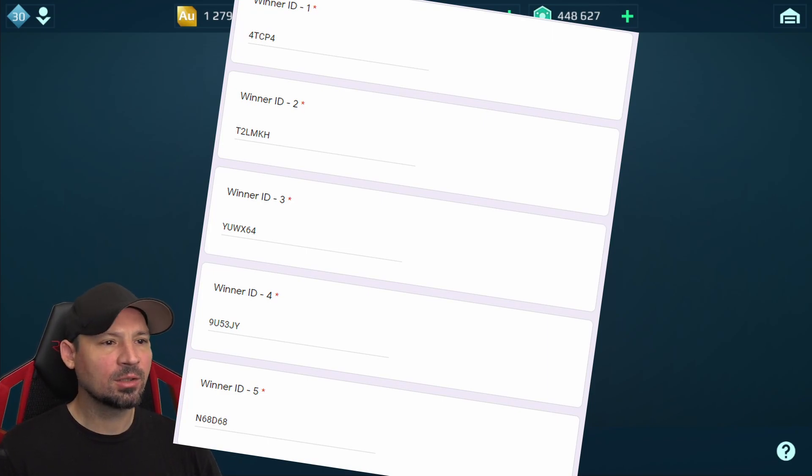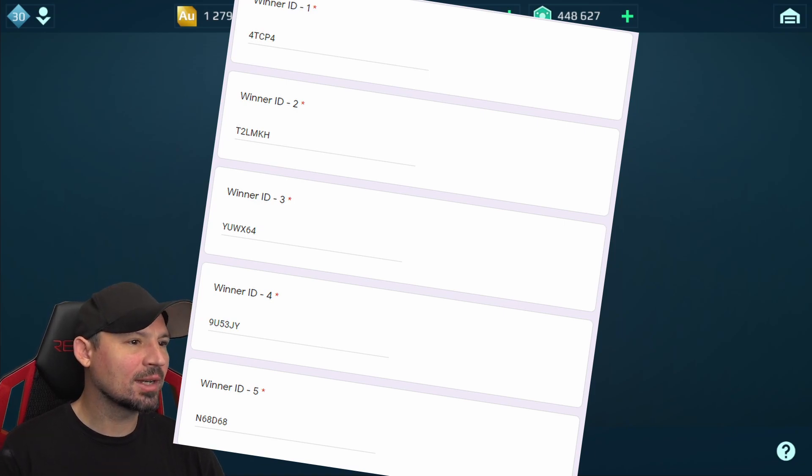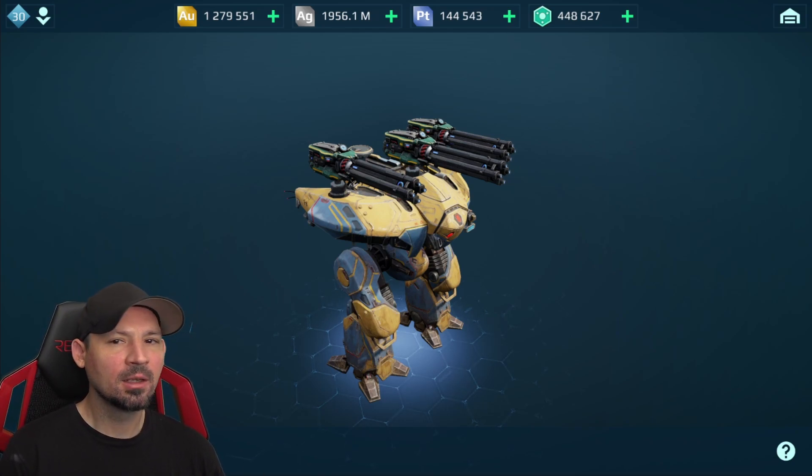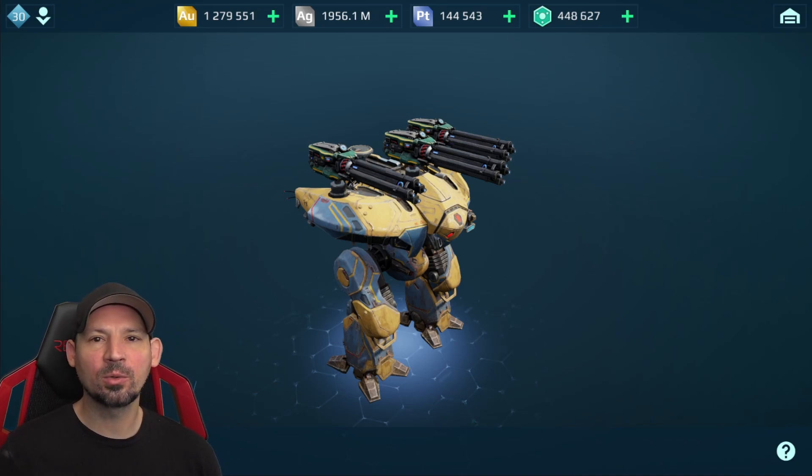Normally, it takes 2 or 3 days for you to get the prizes from these small giveaways. The big giveaways always go an entire month and it takes a lot longer to get those out. So for the small giveaways — the little 5 giveaways — generally after it ends, 2 or 3 days later your item will show up in your storage hangar.